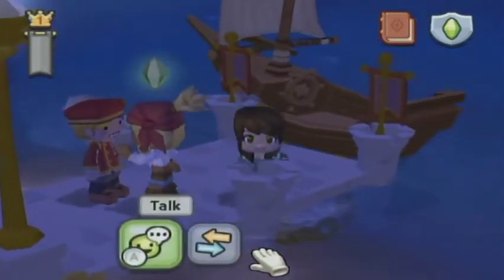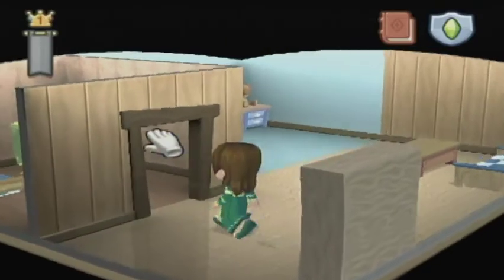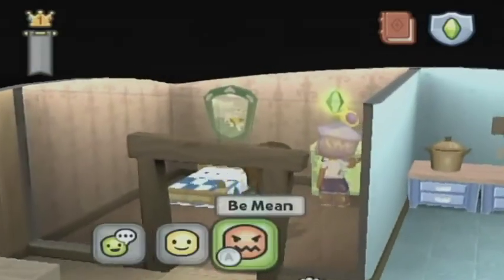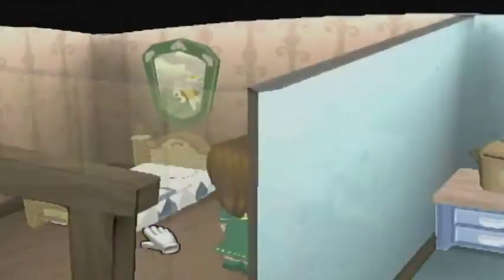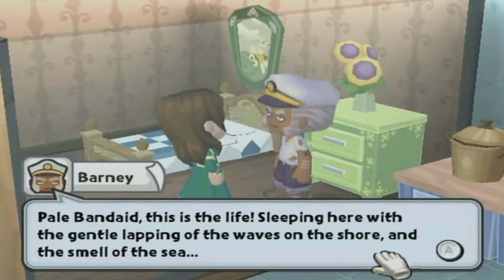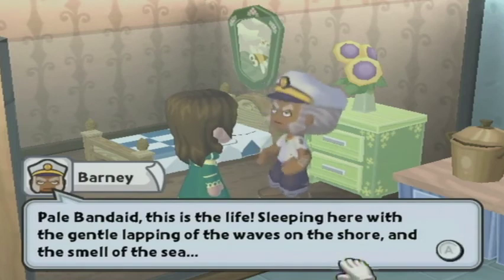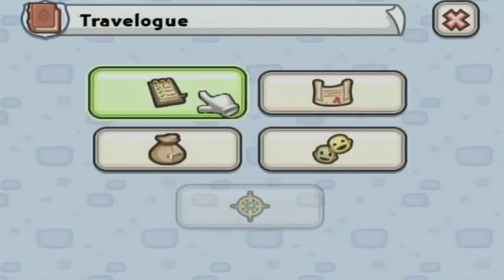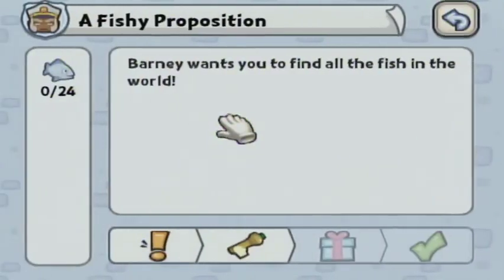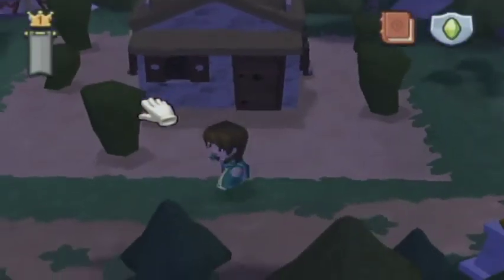Oh, it's night time. It looks like Barney wanted to talk to us for a second — he's probably in his house. Pale Band-Aid, this is a life — sleeping here with the gentle lapping of the waves on the shore and the smell of the sea. It's like living in a boat but having a house at the same time. That's just him wanting us to find fish for him — let's leave him alone and figure out where we're going next.